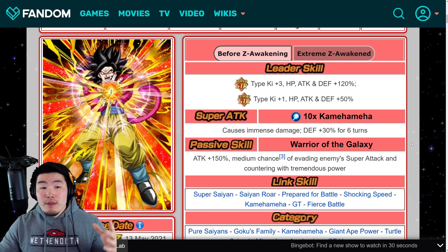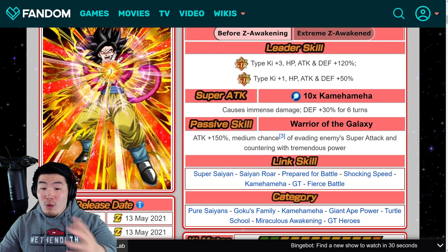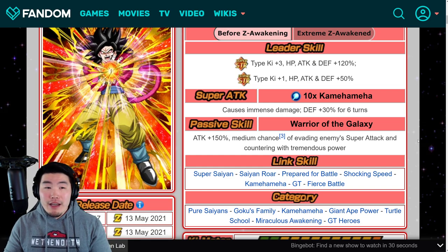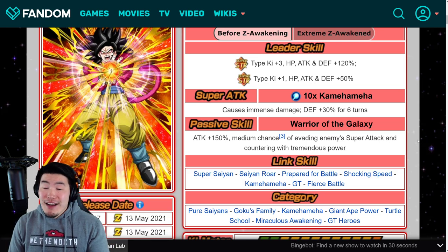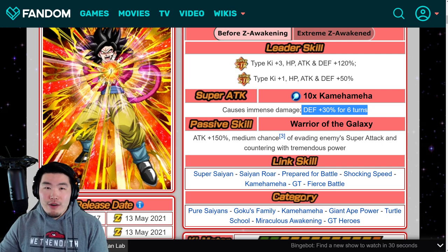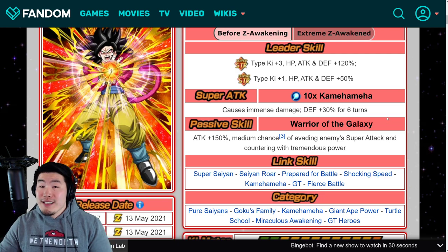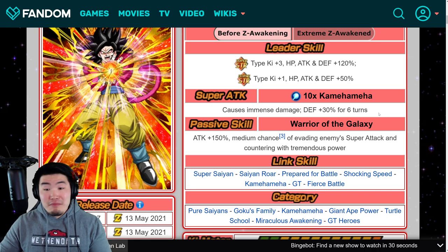Before the EZA, when he first came out, Goku was always an extremely hard hitter and a great damage dealer. But there's one glaring omission from his passive that really made him kind of problematic — a liability in harder events like Super Battle Road, the Legendary Goku event, and so on — and that was the fact that he didn't have any defense on his passive. He did raise defense by 30% for 6 turns on his super attack, but even then it didn't really make him tanky enough. He only had like 80k defense or less than 100k, so he was not a great defensive unit. Now with the EZA, they kind of made that a focus, and I think they solved it.